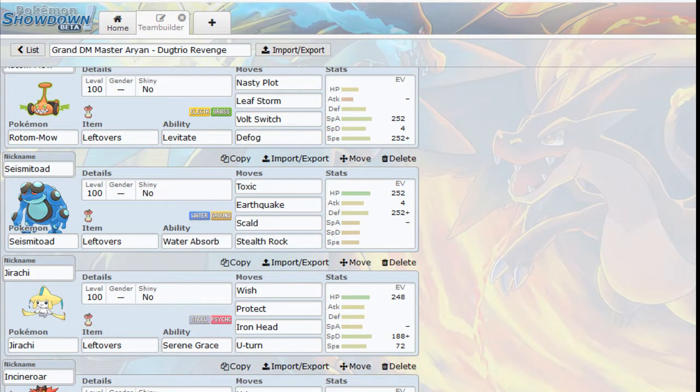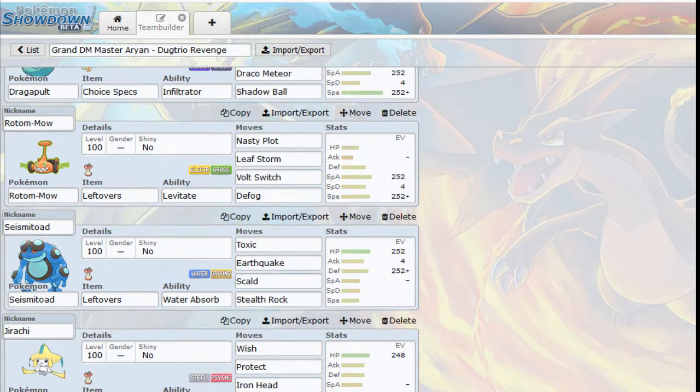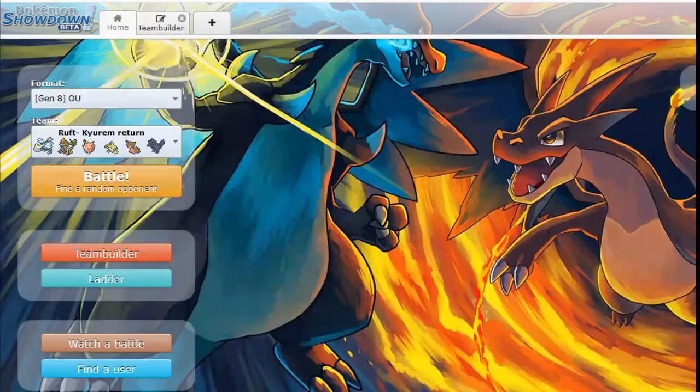We've got Seismitoad here - this thing is really good against Dracovish. I haven't seen any Dracovishes yet, but I know that they're actually pretty scary. We've got Jirachi. Once again, Jirachi seems pretty popular here in this generation. But this one is not Scarf - this one has Wish, Protect, Iron Head, and U-Turn. So let's go ahead and grab a battle.